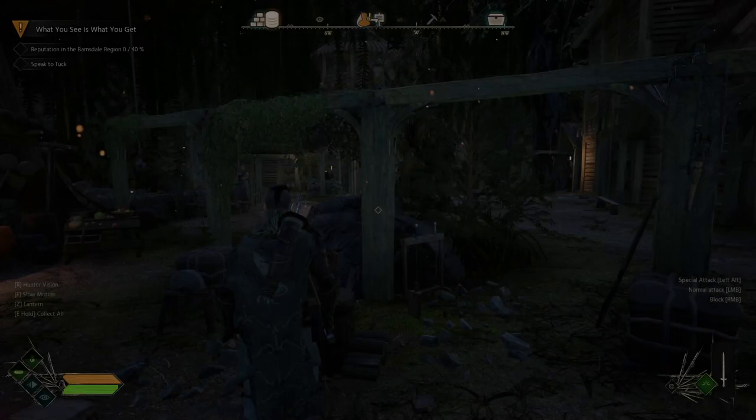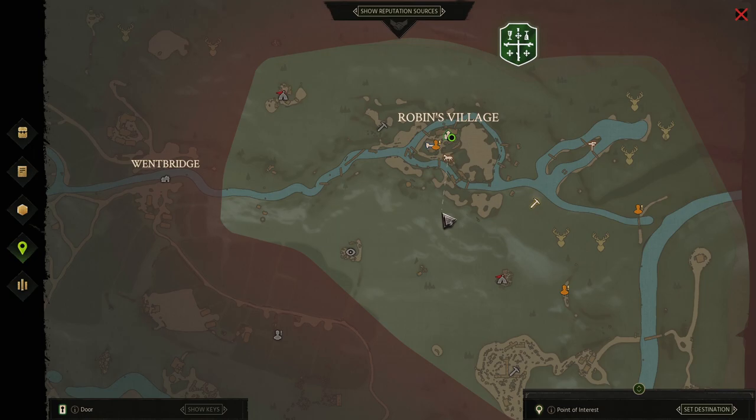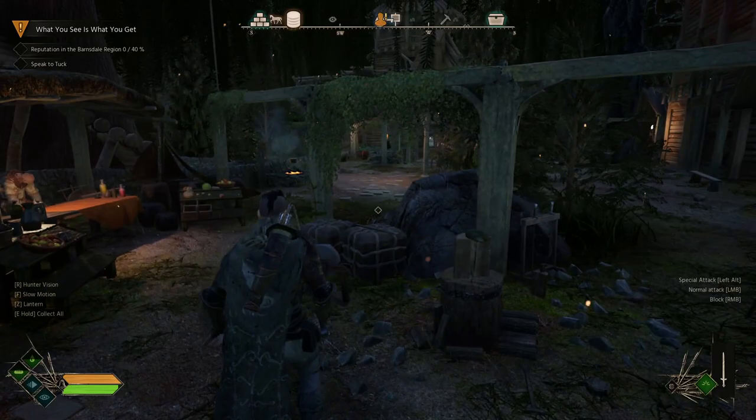Little John has now gone and we have to go and meet him at the edge of the village. If we press M to open up the map, we'll be able to see where it is that we need to go. For now, we're going to follow where John is — there's that little alert there showing his position.